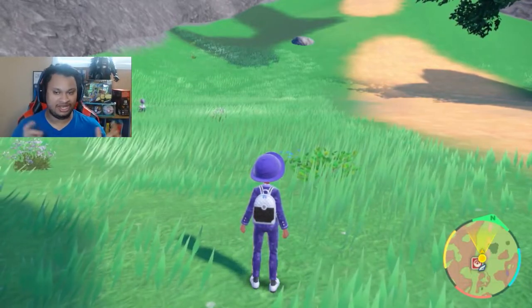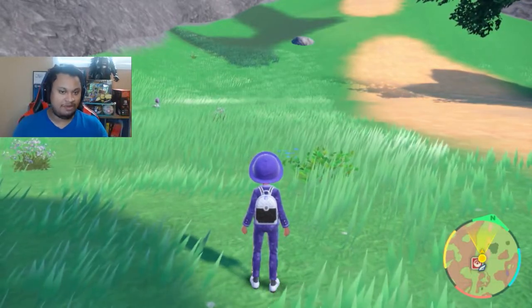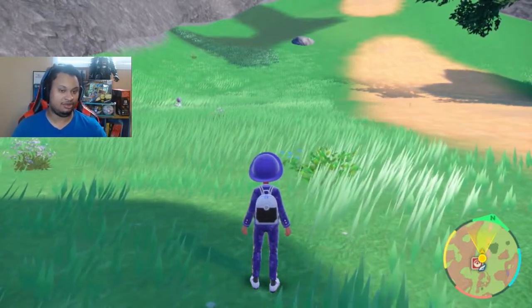Welcome in everyone. Today I'm going to show you how to make a psychic type sparkling power level 3 sandwich, which includes encounter power level 3 as well.